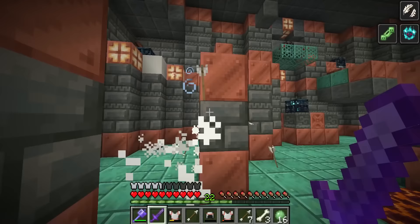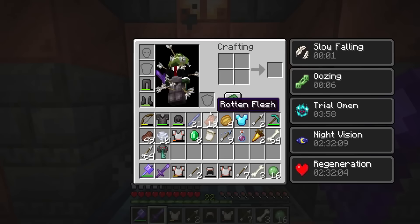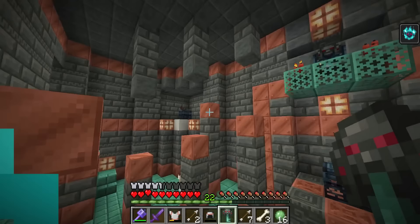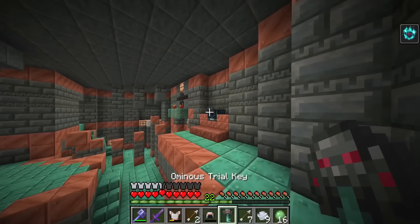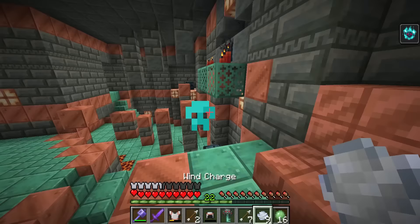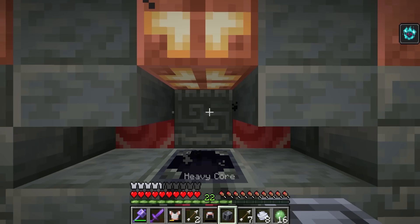If you are lucky, you will end up with a brand new key — this is the Ominous Trial Key. This is not used for the regular vaults; they are used for special vaults. If you try to open a regular vault with this key, it's not going to work. There are two types of keys, and the special one gives access to where players can get the best loot, including the heavy core, which is used to make the mace.